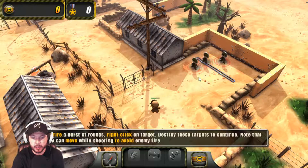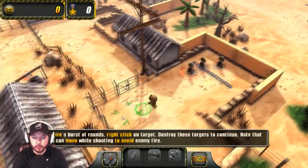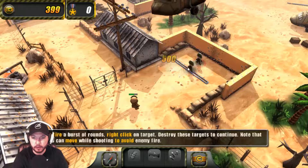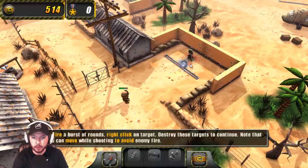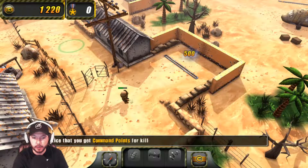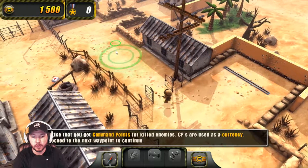To fire a burst of rounds, right click on the target. Destroy these targets to continue. Note that you can move while shooting to avoid enemy fire. Let's get into position. Why am I hurt? Excuse me, helicopter. I'm bad. You get command points for kills. Enemy CPs are used as currency. Proceed to the next waypoint to continue.